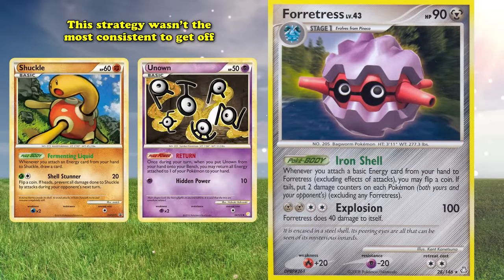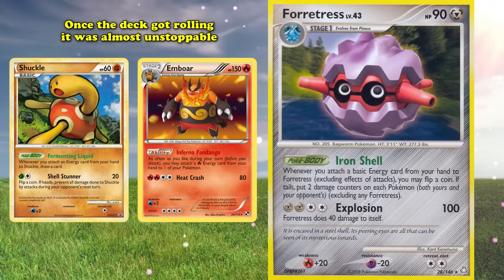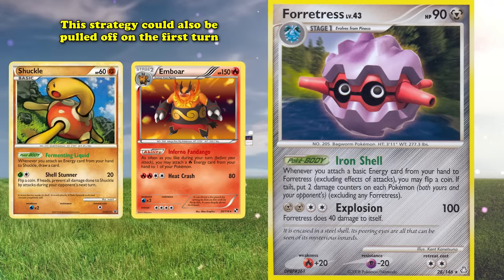While this strategy wasn't the most consistent to get off, once rolling thanks to Shuckle and Emboar it was almost unstoppable. This strategy could also be pulled off on the first turn thanks to Broken Time Space. In the Unlimited format, this deck became far better and can basically always win on the first turn thanks to the many consistency item cards available, making Forretress one of the most unique and strongest turn 1 win conditions in the history of the Pokemon TCG.